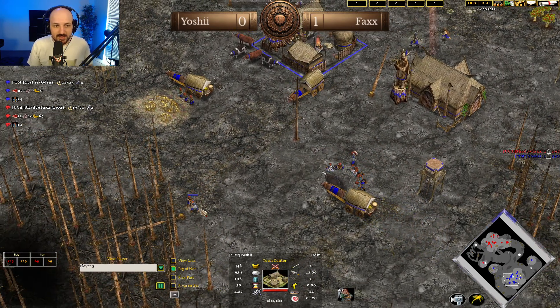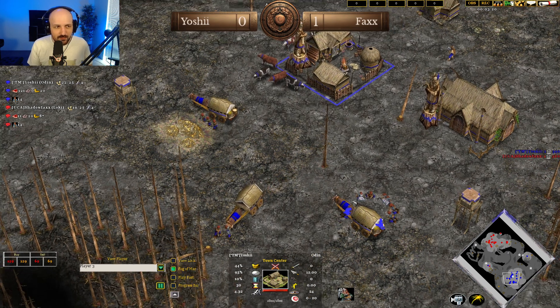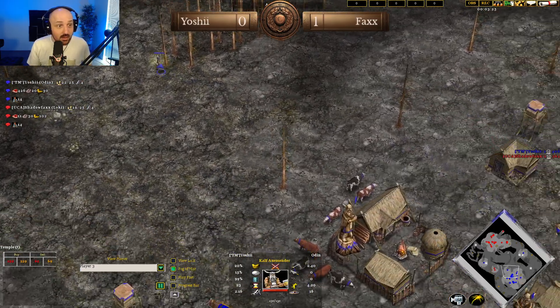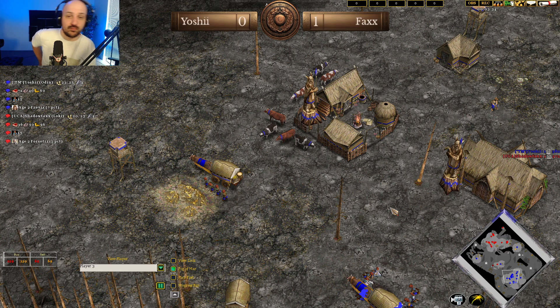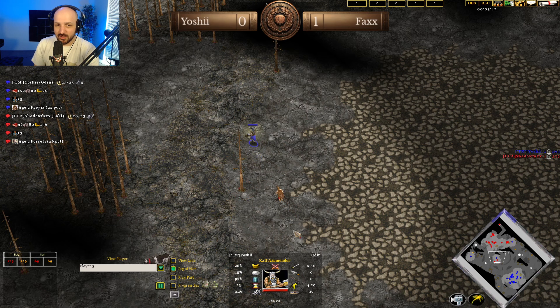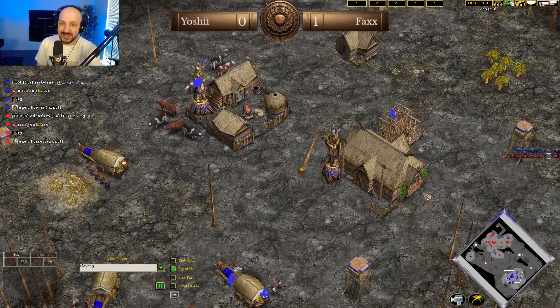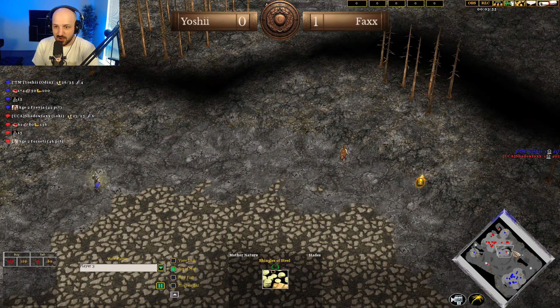Yoshi getting himself the last ox cart out, another dwarf coming through — he's going to want to advance. Wait, he's getting his Hersir out already! If you guys want to play Odin at the highest level you have to know this build. The fact that Yoshi has already started two Hersir before he clicks up to the Classical Age is gigantic. Yes, there's a little bit of a housing crisis here, but it doesn't matter — his Hersir are going to be out.